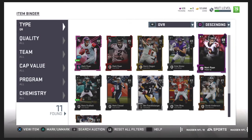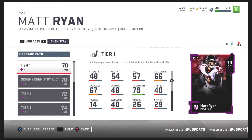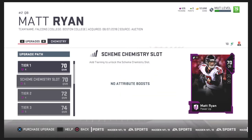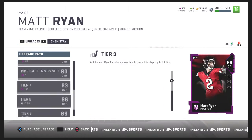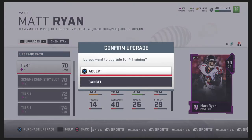Matt Ryan is my quarterback — y'all know I'm a Falcons fan. Y'all really liked that Matt Ryan upgrade video from last year. Anyway, we have 605 training points and I haven't spent any yet, but we're going to go ahead and spend them on Matt Ryan right now. His stuff is cheap, so might as well do it for my boy Matt since we got all the cards.